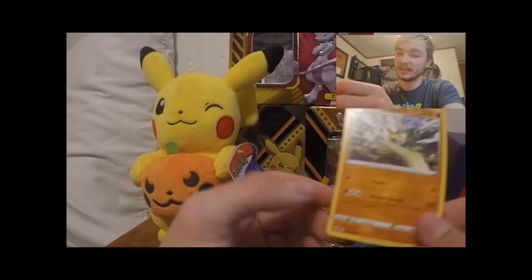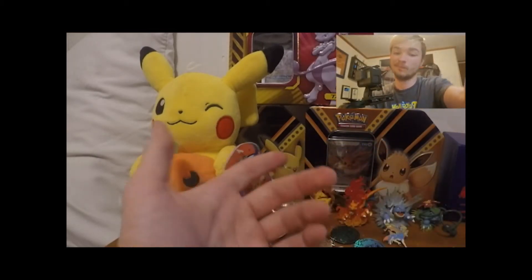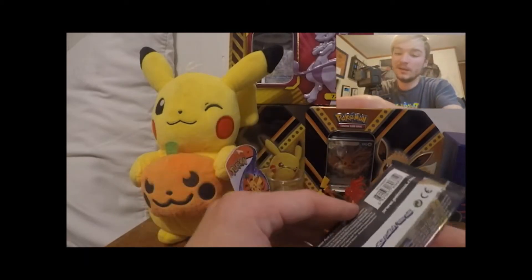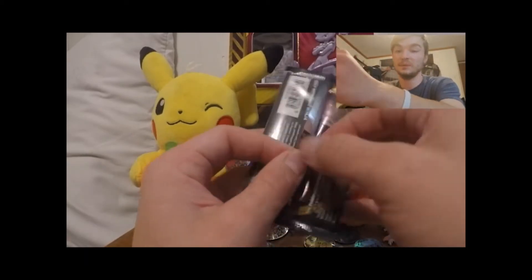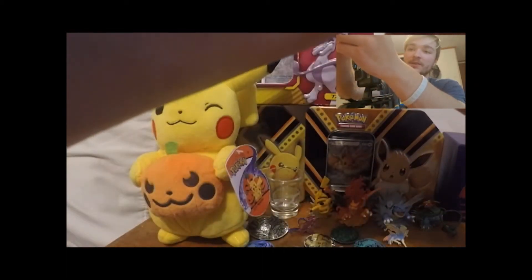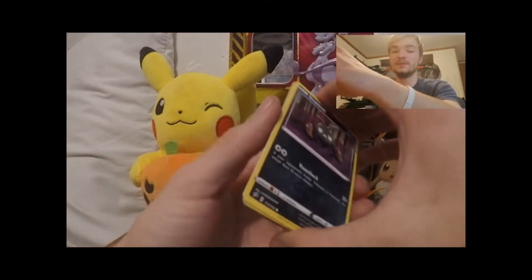There's a reverse Toxel and a Galarian Zigzagoon. I'd be a little disappointed, but for some reason I haven't pulled this card yet for the binder — it's a rare but not a rare rare. Any card we pull at this point that's either a Charizard or goes in the binder is a win. That's all we want: Charizards and binder cards.